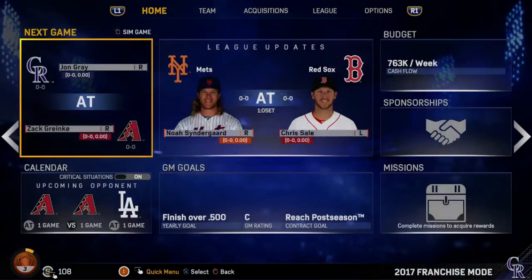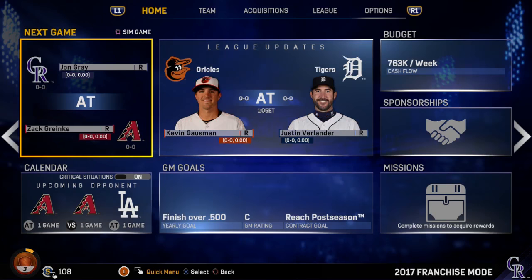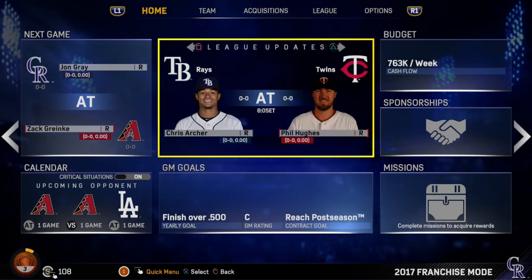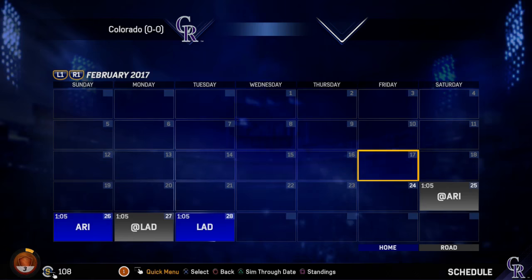We'll go to spring training and see what our team looks like. I'll take a look at the new menus on The Show 17 — some of them look clean, they look nice for this year. Budget $763,000 per week, I haven't seen that before. Sponsorships still on there, GM goals still on there as usual. But the menu looks a lot more cleaner this year — I love it. And take a look at the calendar. It looks almost similar but at the same time it's a complete overhaul with the blue, the black — it just looks a lot more cleaner and more futuristic in a way.